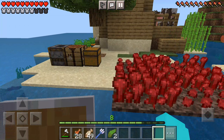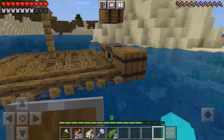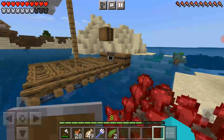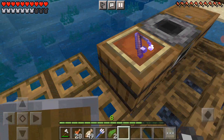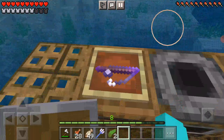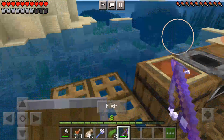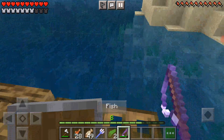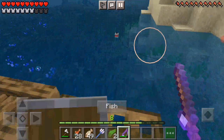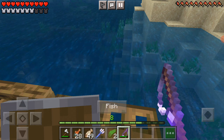Hey guys, today we'll be playing on our survival island. As you can see, we have nether wart growing and I've built this new raft that we will be staying on while we're fishing. I've got an item frame — I got two of the same in case I accidentally break one. We stay here and fish at different angles, but my fishing luck never grows.